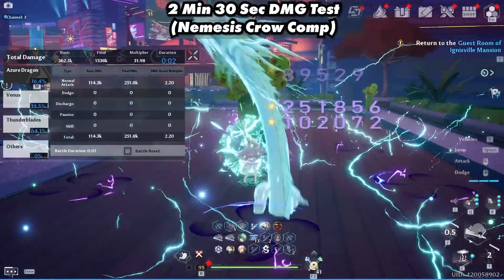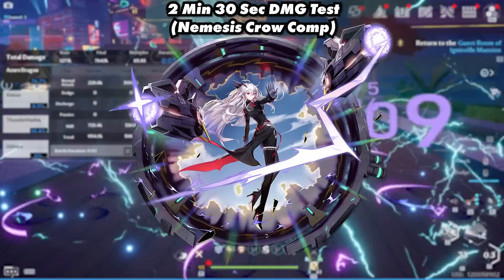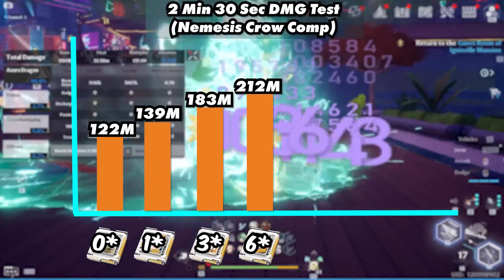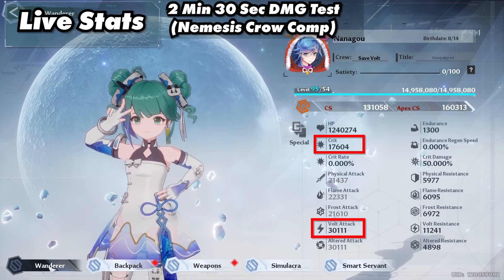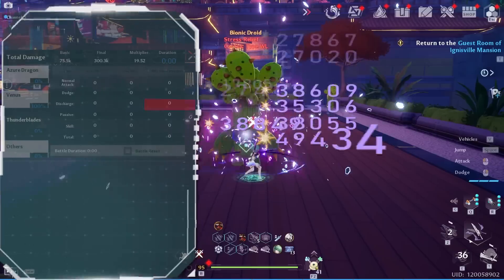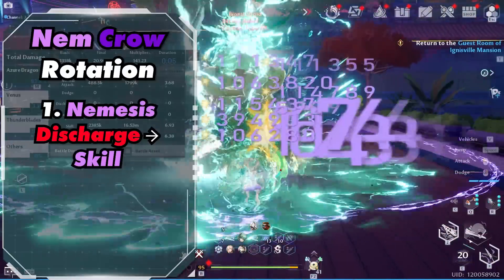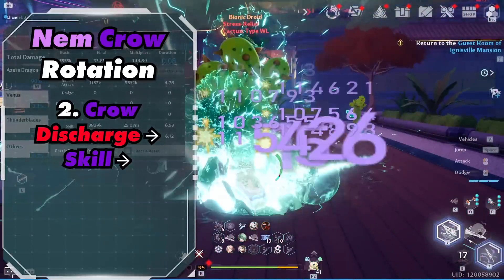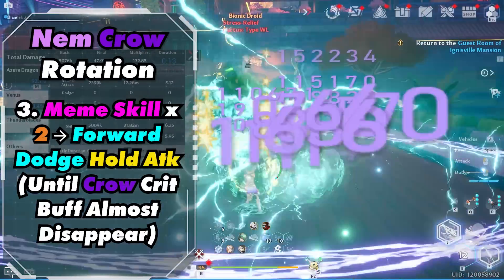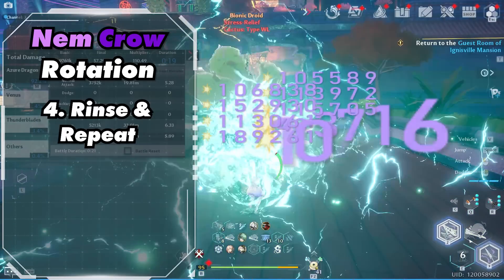Bringing us to our last free-to-play team. These are the average stats: almost 12k crit and over 18,000 volt attack. This team consisted of Nemesis, Crow, and Mimi, and they used the Mimi trait. This is one of the strongest free-to-play teams because it takes advantage of Mimi's trait. For the rotation, ideally you want two discharge bars. Start out by activating Nemesis's discharge into her skill, then Crow's discharge, and activate a skill if available. Activate Mimi's skill 2 times, do a forward dodge attack, and do a hold attack. Do this until Crow's crit buff almost disappears, then rinse and repeat.